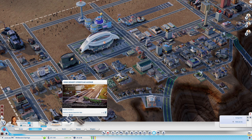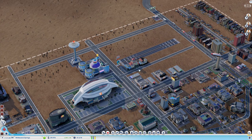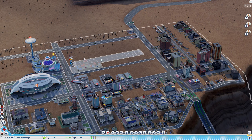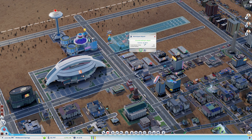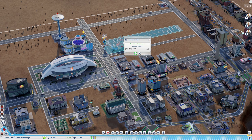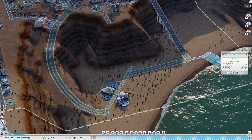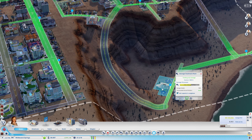I was sure that the streetcar would add tourism, but apparently not. We're bringing 220 tourists per day — that is absolutely nothing, and we're spending 11,000. I think I'm going to stop this airport — for 200 tourists we're spending way too much money. It's better to keep the ferry and definitely better to keep the buses going. We'll probably need to expand that as well, but utilities will be first.